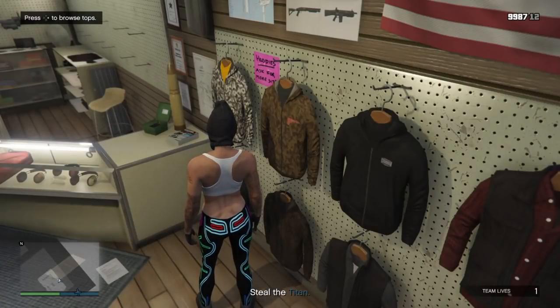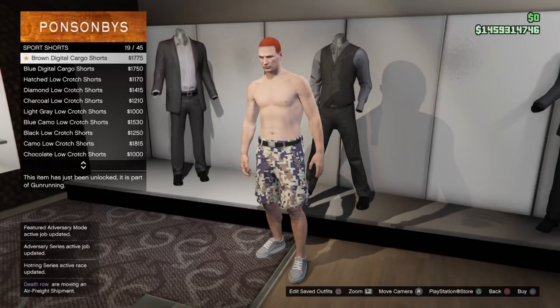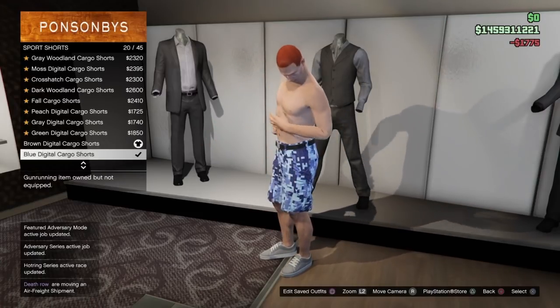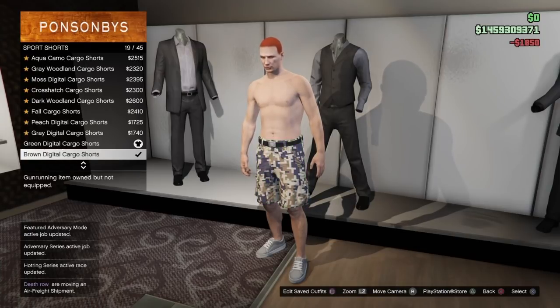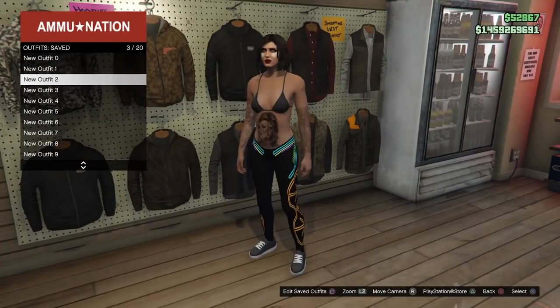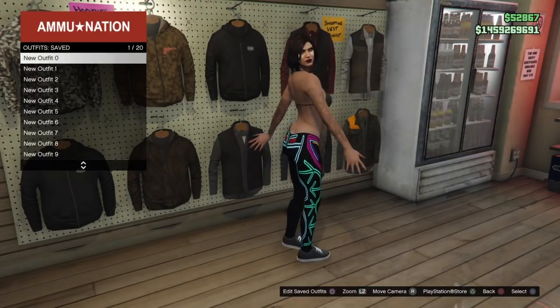I'm also going to quickly show you the three components that do equal each color of the bodysuit pants on the male: the blue digital, the brown digital, and the green digital cargo shorts. Once you transfer those over to your female, you have all three colors of the bodysuit pants, which means on your male character you can put any top component, any shoe component, gloves, accessories, et cetera. This is a really easy and cool component thing you can do — something a little different. These look really good with pretty much anything, and if you're putting black stuff with them they look even better.